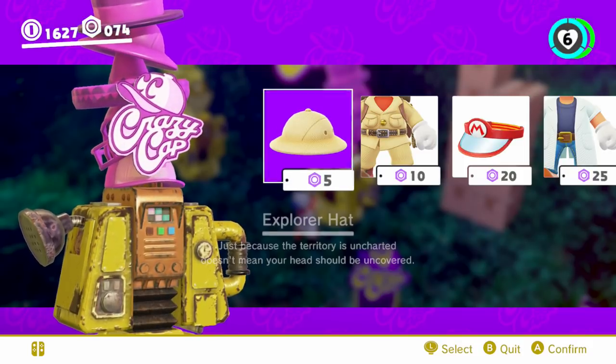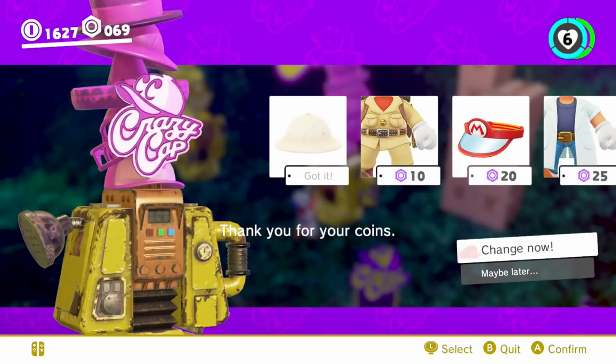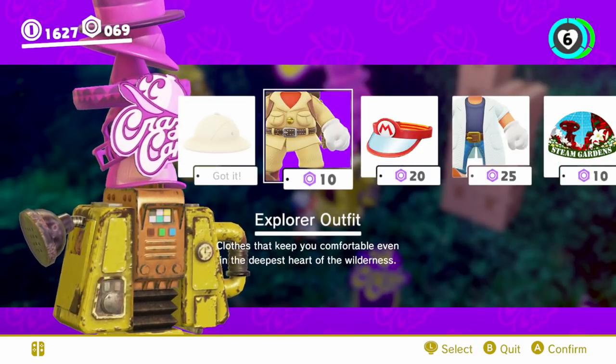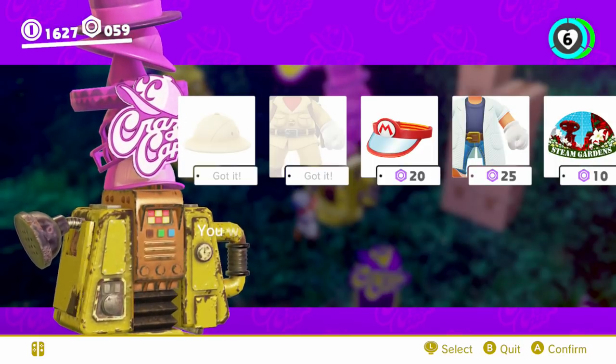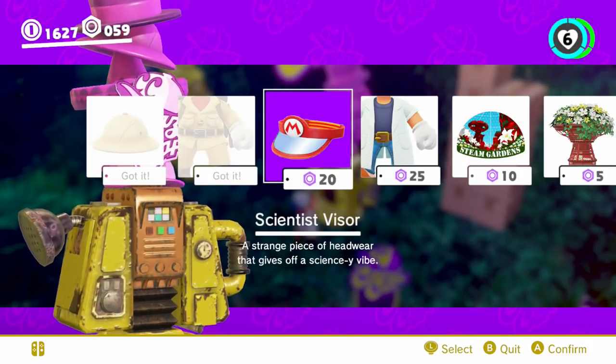I want the explorer hat and the explorer — whatever they call it. Explorer outfit, there we go, that'll work. And yes, I will change now as well. There we go. I'll leave the rest of this stuff when I come back for it.